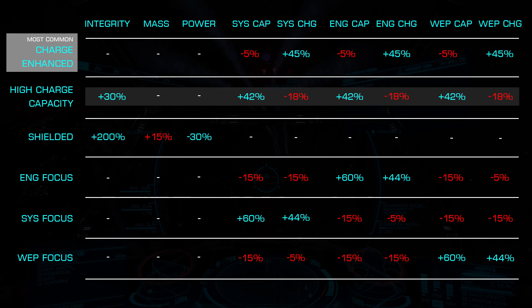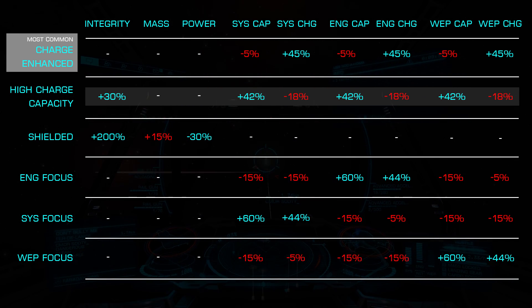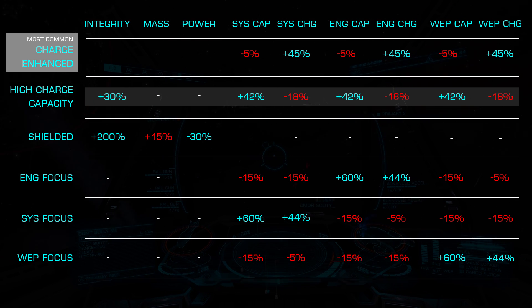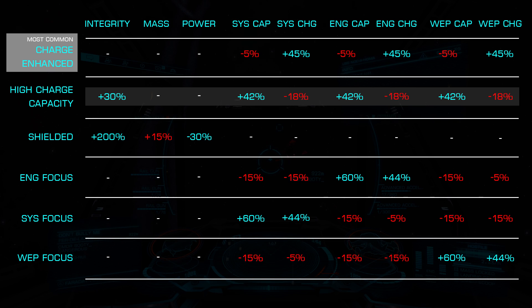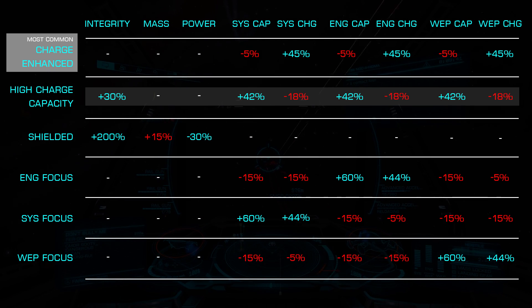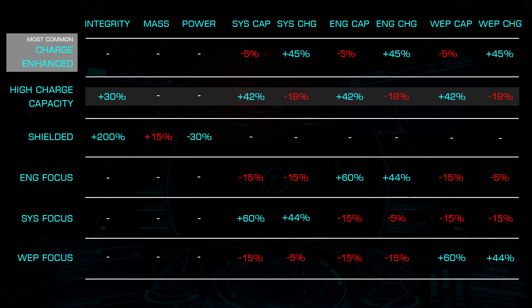The High Charge Capacity Blueprint increases the capacity of each capacitor by 42% while also increasing module integrity by 30%. This is, however, at the cost of 18% slower regeneration. As such, this can be effective on trade ships where you need maximum capacitor size for short amounts of time.